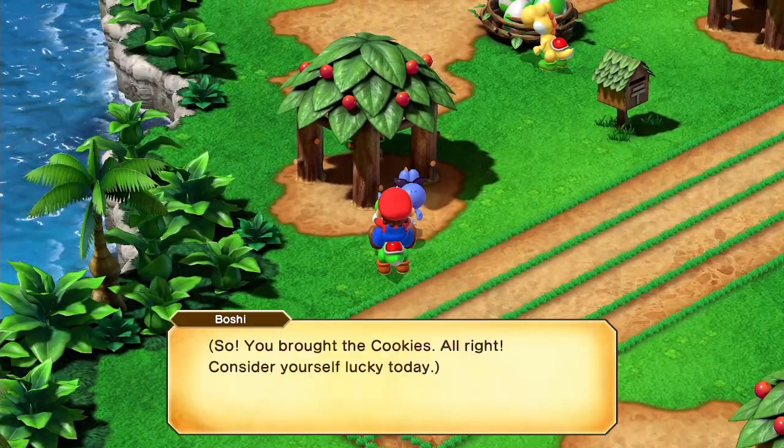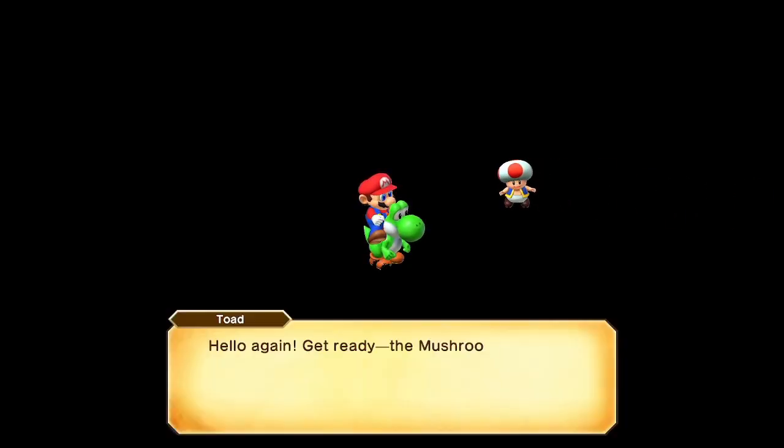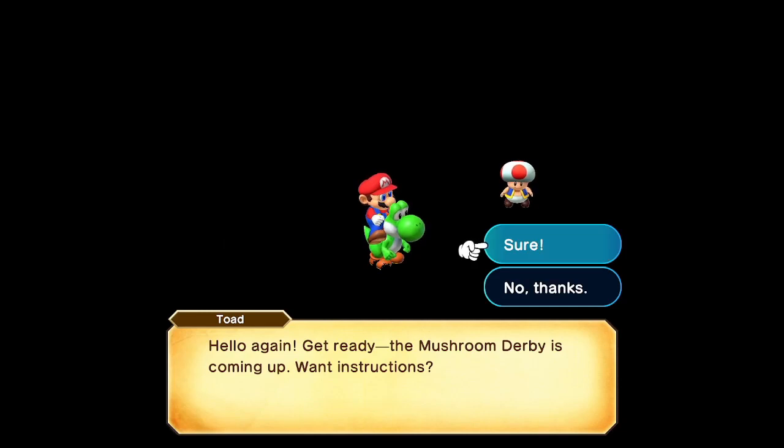The cookies are actually really important because that's how you play one of the mini-games. We need to talk to this one, not the cookies. Consider yourself lucky today — you got yourself a race one-on-one. So now we have to do the actual Mushroom Derby.